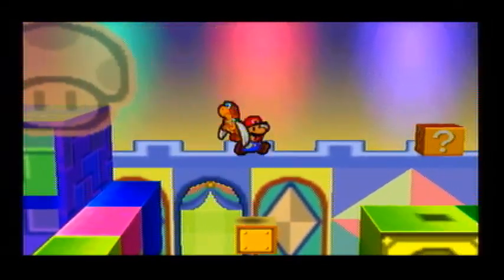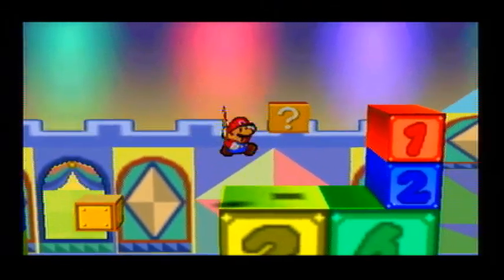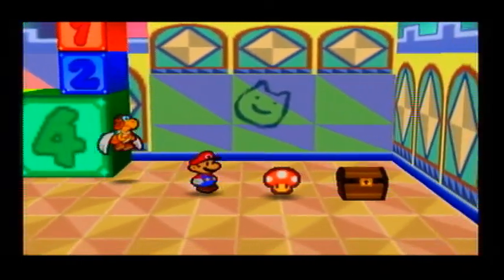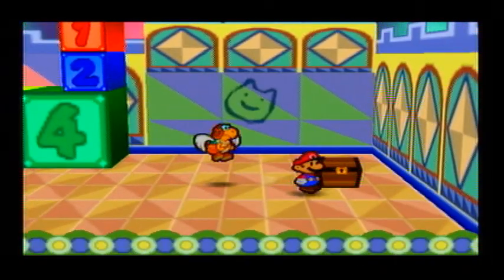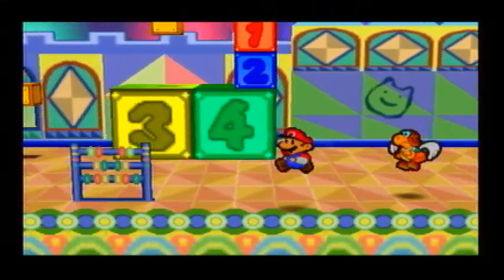We are going to be able to get every single Star Beast in one run — and when I mean one run, by the end of the chapter we're going to have all the Star Beasts. Over here you get a free mushroom because Peach told Bowser that that's the thing Mario despises.